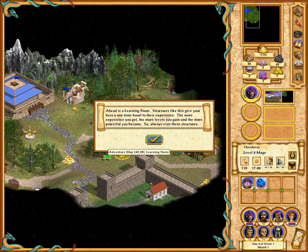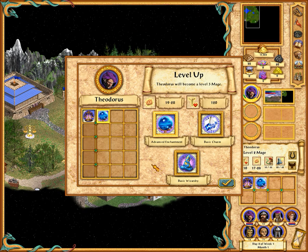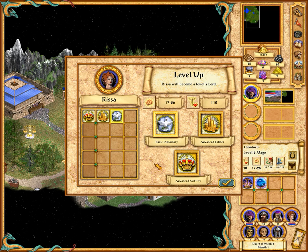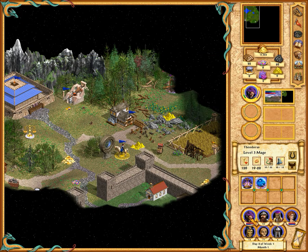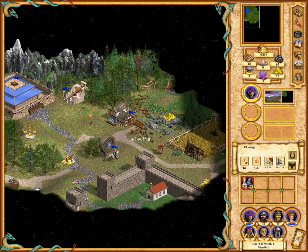This here is the learning stone, so we got the 1,000 experience. And now we have the chance to level up — I will go with Advanced Charming. You will see that this other hero here, Rissa, has a chance to level up as well. That is because in my army I have two heroes, not just the one. You will also notice that they appear as units — they don't stand to the side.